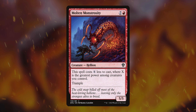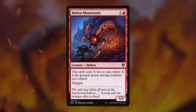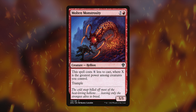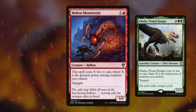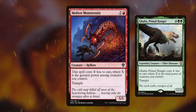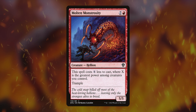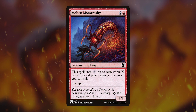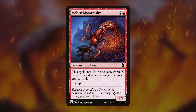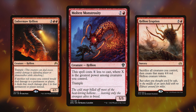Last but not least is Molten Monstrosity. Seven red for a 5/5 — but wait, it costs X less to cast, where X is the greatest power among creatures you control, and it's got trample. In a red-green deck, this is gonna go off. Pair it with something like Galta, Primal Hunger, and you've already got 12 less that you need to pay. You're probably going to get a 5/5 with trample for one red mana. Especially good in a Hellion deck — Hellions are super cool, like the red worm.